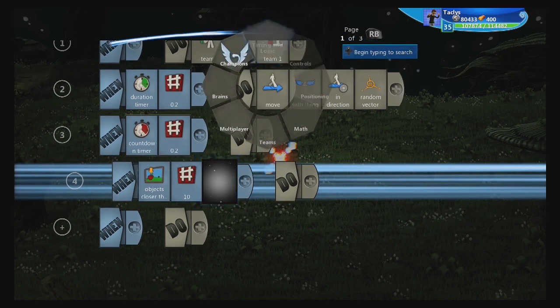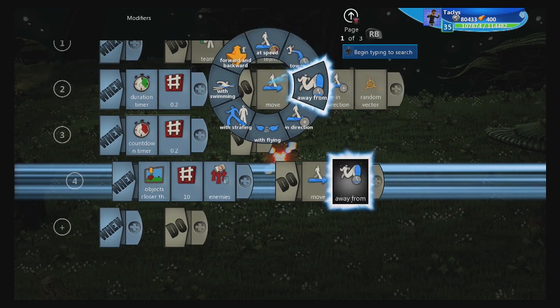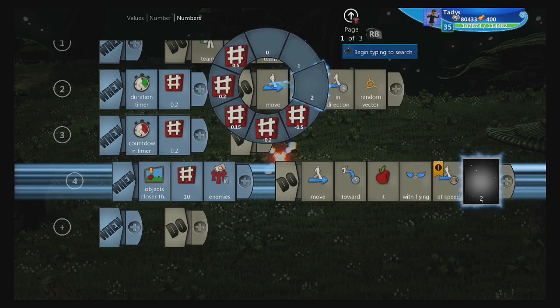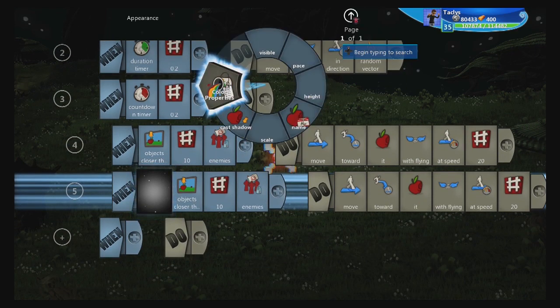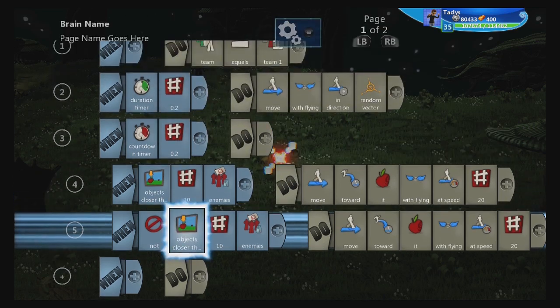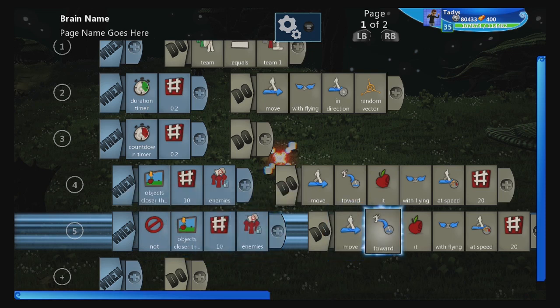Objects closer than ten are enemies — we are going to move toward it with flying at speed 20. 20 seems like a pretty good speed so it's slower and you can see it better. Next, we're going to copy and paste that same line, except this time we're going to put 'not' in front of it. You could also do 'when objects farther than ten are enemies,' however I was running into some odd issues that way, so 'when not objects closer than ten are enemies' was more stable for me, weirdly enough.